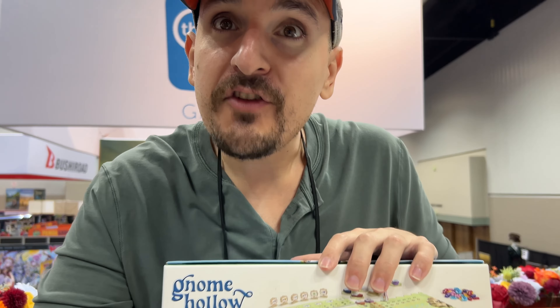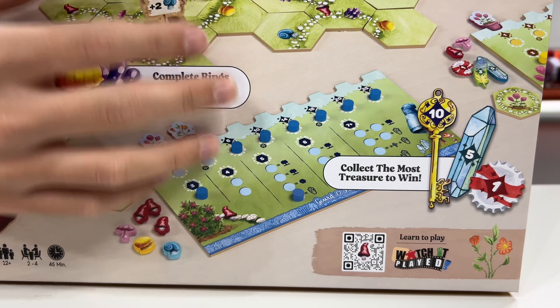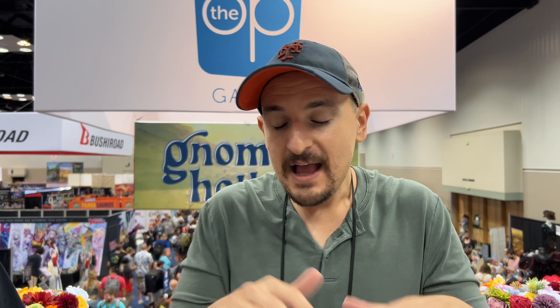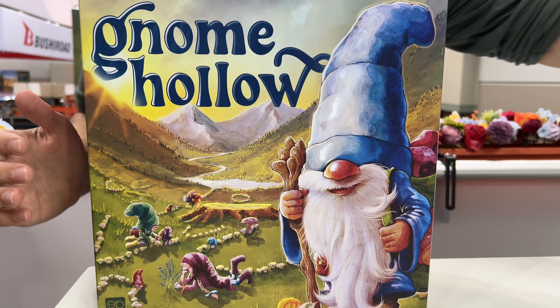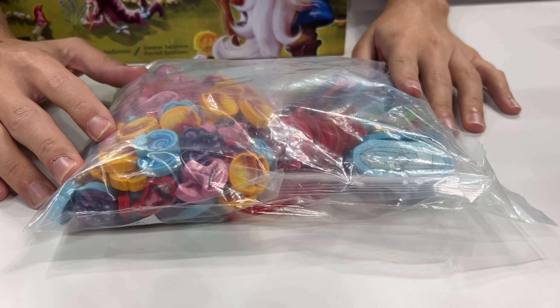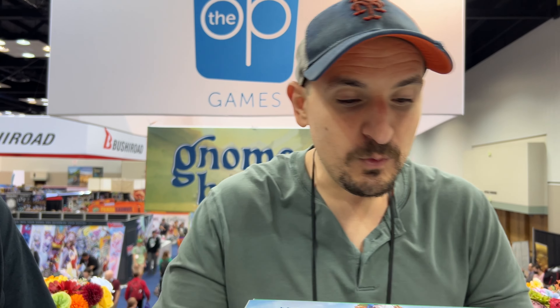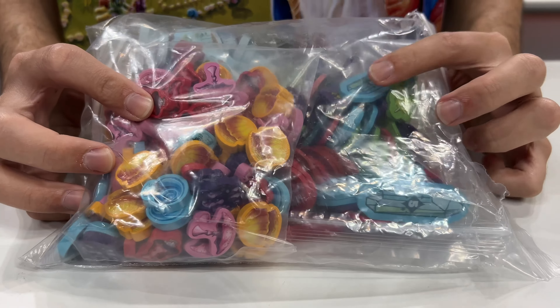Gnome Hollow is a tile placement worker placement game. On your turn you'll be drafting two tiles and playing them to this community garden. The purpose is completing rings — when you complete a ring, two things happen: if it has any mushrooms you collect those, and depending on the size of the ring you take your leftmost ring marker and place it in the column based on that size. The player boards are magnetized, so you just plop it down and it makes a nice click — you can flip the board and everything stays there.